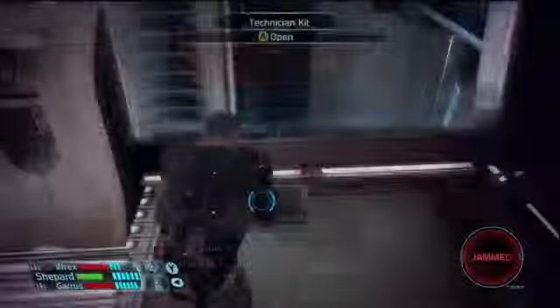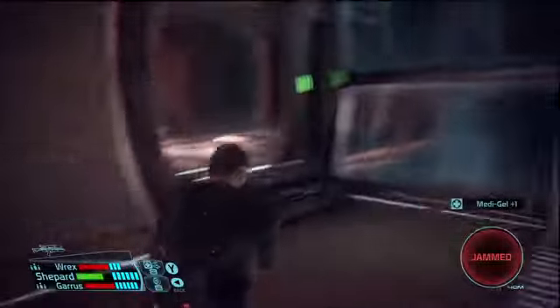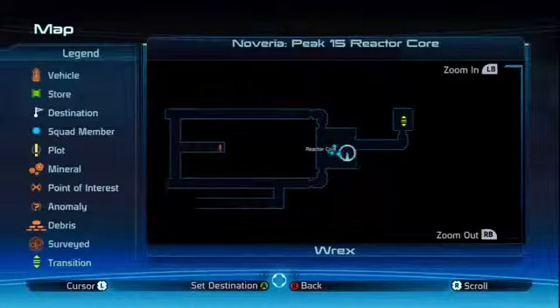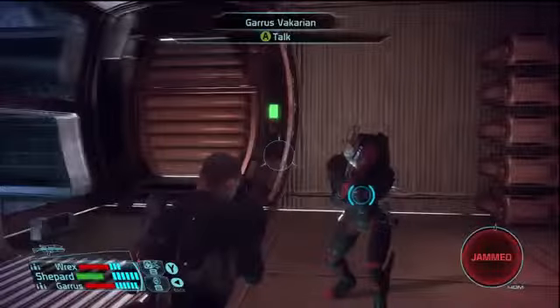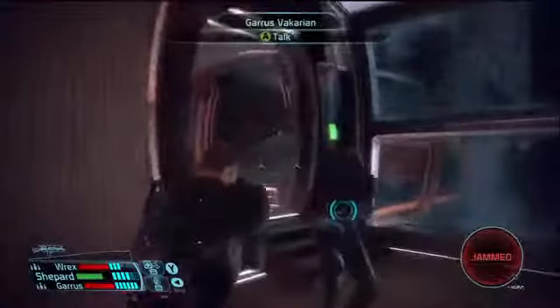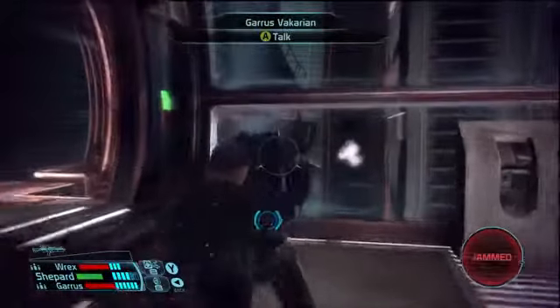Technical kit - some canisters with medigel inside - and two ways to go! Let's consult our little map here. They both lead to the same location. Left or right? Garrus? Left? Okay, thank you. Oh! Blue hell's fires - did not expect that to greet me as I walked around the corner. The damn cheek of it!